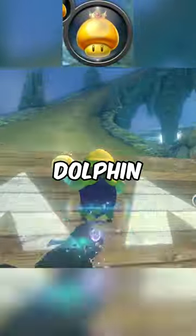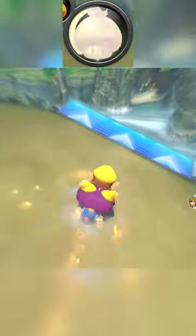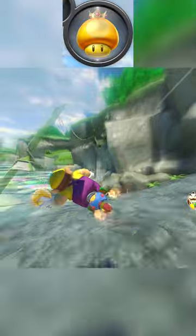This is a golden mushroom. This is Dolphin Shoals. Activate your golden mushroom shortly after getting to the anti-gravity section. Make sure to do the glider strap so you can land in the water as your golden runs out.